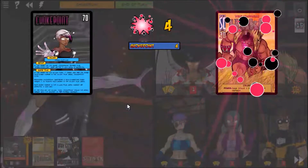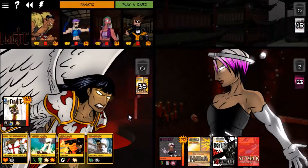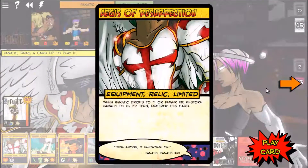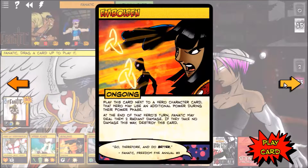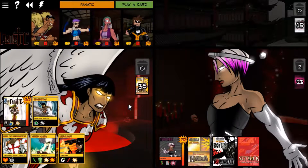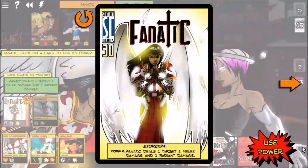She plays Empowered Self-Repair, heals herself, then does five damage to Expatriate and four damage to Haka. For Fanatic, we don't have anything great, so we'll put Undaunted into play and use Fanatic's Exorcism power.